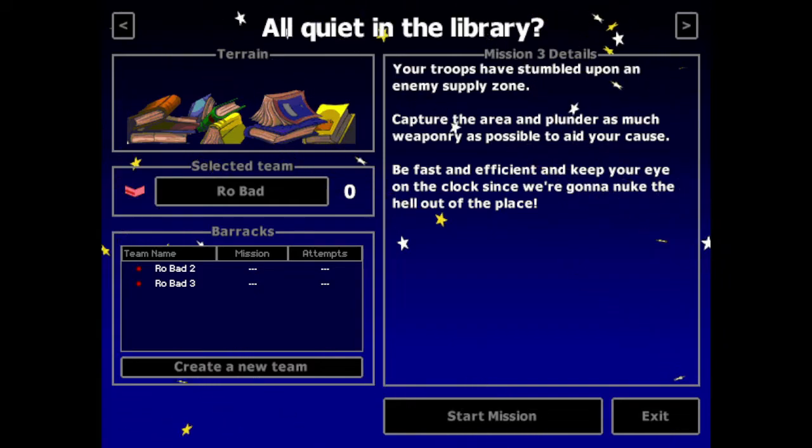Mission 3, All Quiet in the Library. For this one, we want to start on the fifth attempt. That's going to spawn us a nice pity crate that we need to beat the mission really fast.